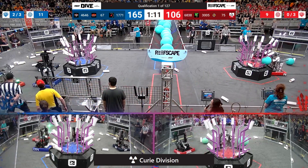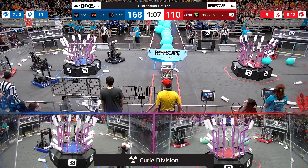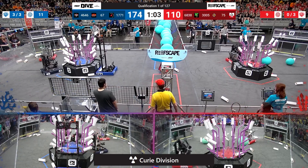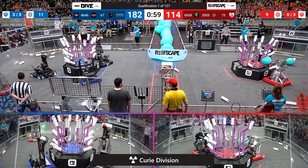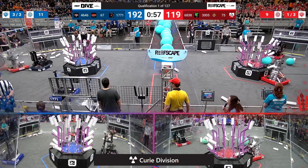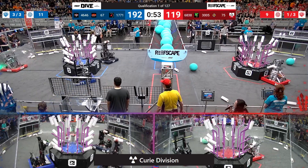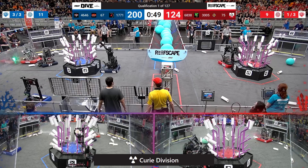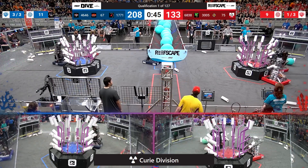Blue Alliance side of the field, we've got plenty of action going on. Looks like 6838 deep in Blue Alliance territory, trying to slow them down. Blue Alliance trying to make very short work of their reef — already got progress on all three levels. Looks like they are only a couple pieces of Coral away from completing level 4 and gaining that competition bonus. 1771 racing up to grab a piece of Coral off the floor and drop one off with their partner, 67, right next to them. Looks like all three Blue Alliance robots scoring one piece of Coral to wrap up the level 3.